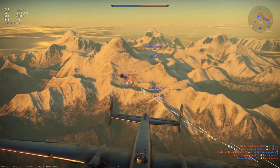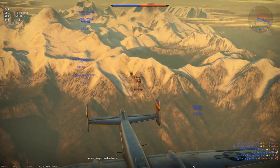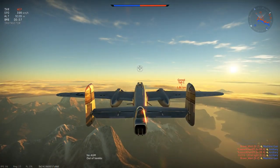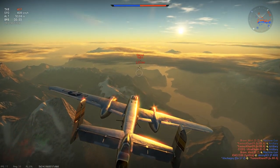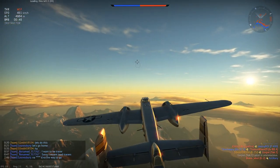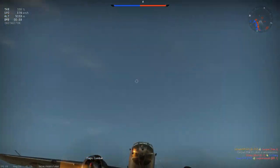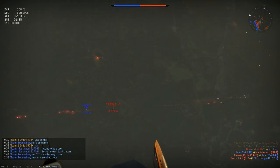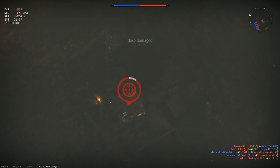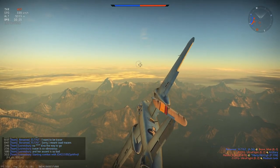We already have contact — beautiful! Bombs away — oh, that wasn't good timing. Let's see if we can shoot this guy down. We got him! This thing does have front machine guns on it, by the way. If you're wondering how we just killed that guy, it was the front gunner. We got a pilot kill — really nice. The base is right there, bombs should be hitting any second — three, two, one. Nice!